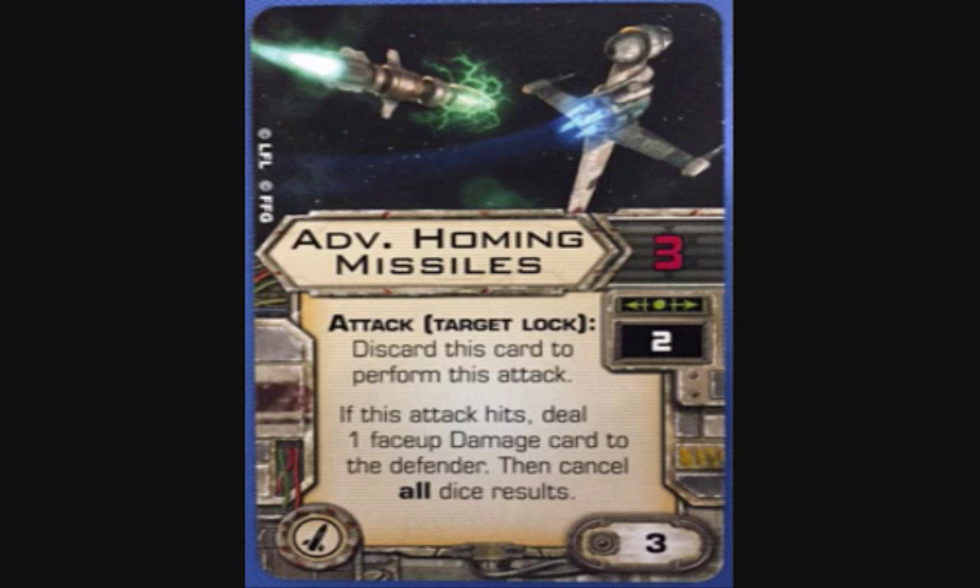Next is Advanced Homing Missiles — a missile, three points, three attack dice, range two only. Attack, target lock, discard this card to perform this attack. If it hits, deal one face-up damage card to the defender, then cancel all dice results. You don't have to spend your target lock so you can re-roll dice. I like it on Lieutenant Blount, but this card is hard to get off — you've got one shot and it's range two only, which is very hard to maintain.